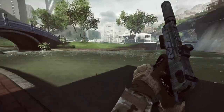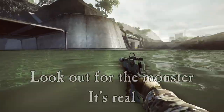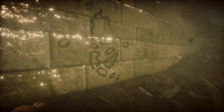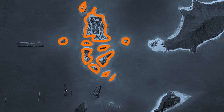Still on Lumfini Gardens, we need to look under the water near the D-point in Conquest Large. If you swim down, you'll see a map on the wall — it's a map of Paracel Storm with some Chinese writing next to it. That Chinese writing says 'look out for the monster, it's real.' We already know there's a Megalodon on Nansha Strike, but this implies there's another monster on Paracel Storm. If you take the map outline and overlay it onto a real map of Paracel Storm, they fit almost exactly.